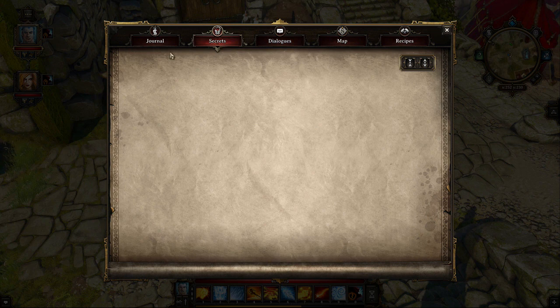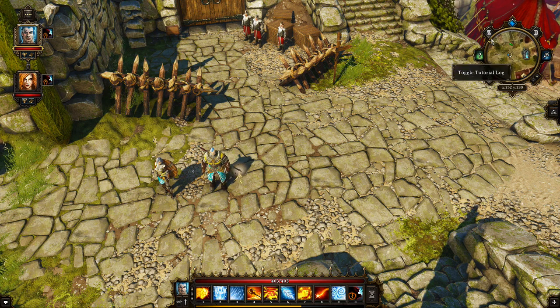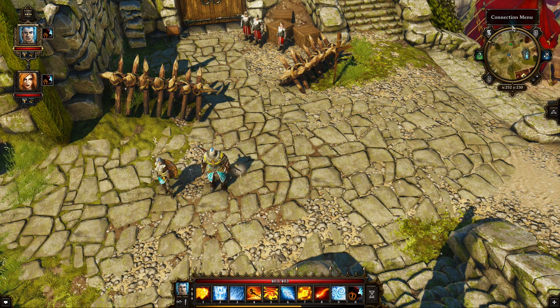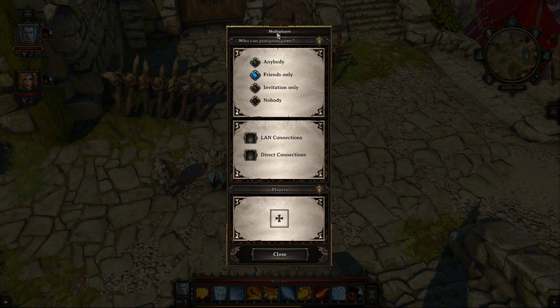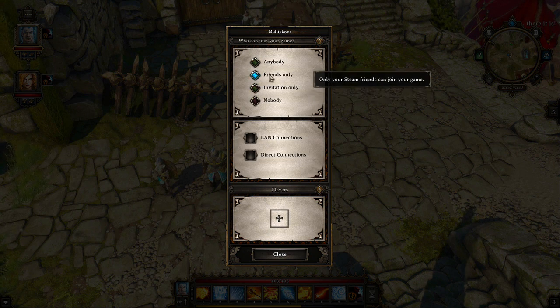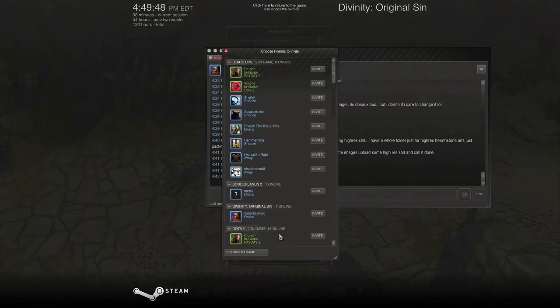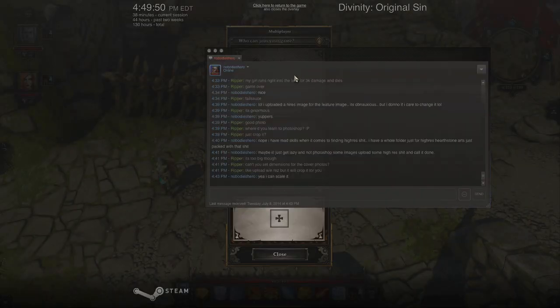You can also review recipes, review all dialogues, review all your quests — just poke around those menus. Let's talk about the multiplayer connection menu for a moment — there's no hotkey, it's at the very top. It always seems to default to nobody; I like to leave it on Friends Only since I only play with a few people.